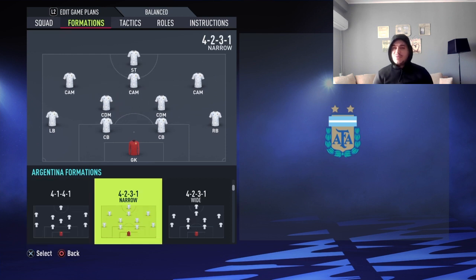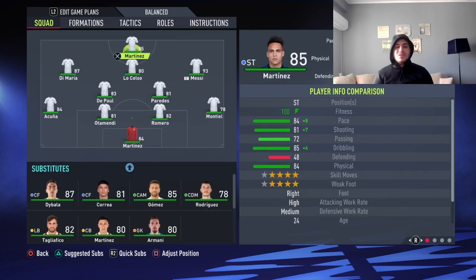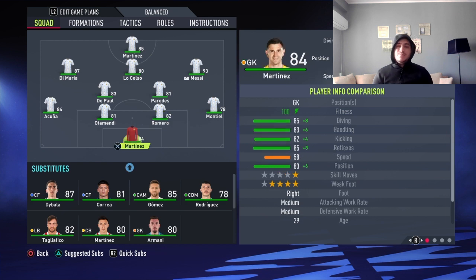4231 is going to be the formation we'll go with this team — absolutely one of the best formations in the game. I do have a killer formation in my mind to use with this team, but I'm going to leave that for another video. On this video I just want to go solid and be as good as I can with this team.